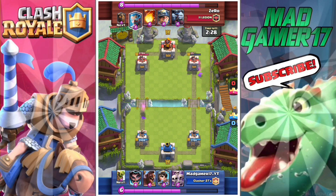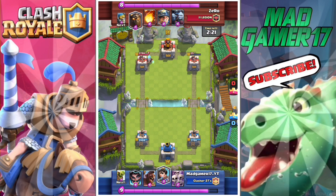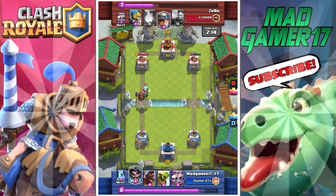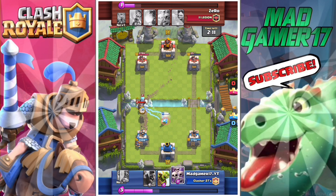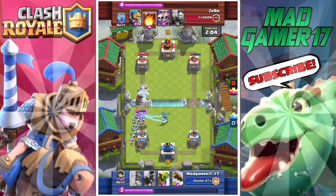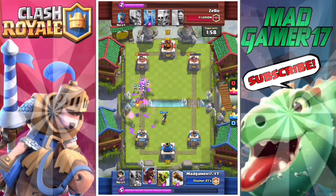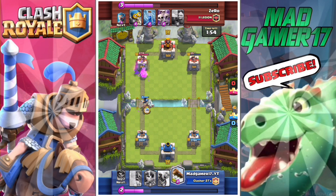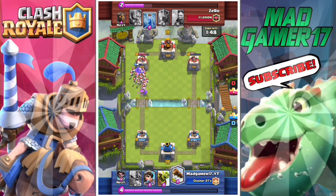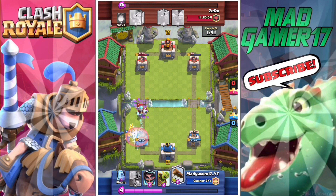You can also get legendary chests from the battle chest cycle — it's a hard cycle, I still haven't gotten mine — but I've gotten a super magical and I got a legendary from that. So you can also get them from magical chests, super magicals, and giant chests — that's pretty rare. The rarest one I've ever gotten was from a crown chest. Crown chests — you don't have exactly a great chance, but I guess it's kind of good. That's probably the highest chance of getting a legendary from any chest you'd expect legendaries from. You can also get them from free chests, silver chests, golden chests, and other ones.